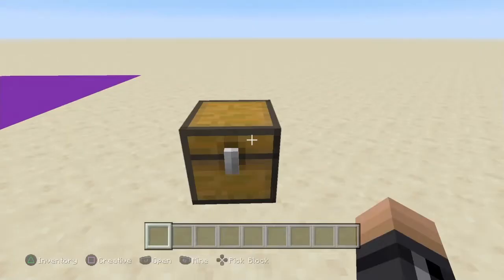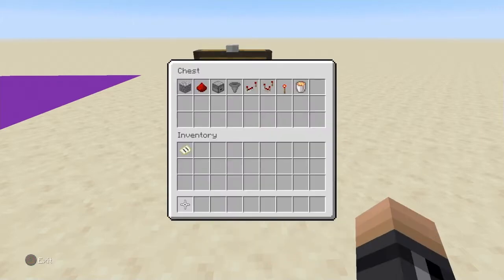This chest will contain the following items that you will need for the build. You will need a block of choice, some redstone dust, droppers, hoppers, redstone repeaters, redstone torches, and lava.